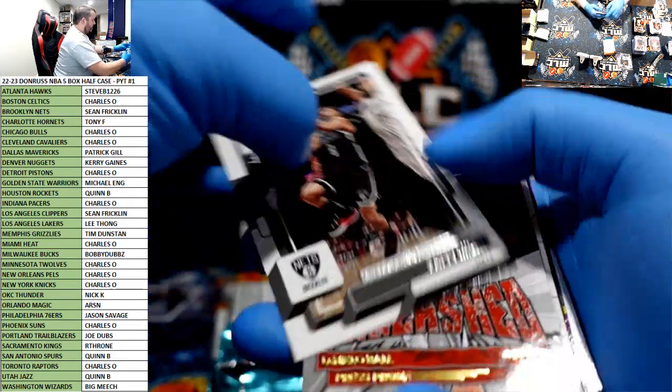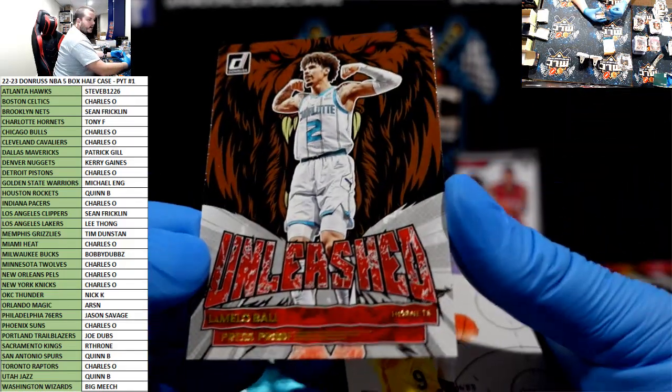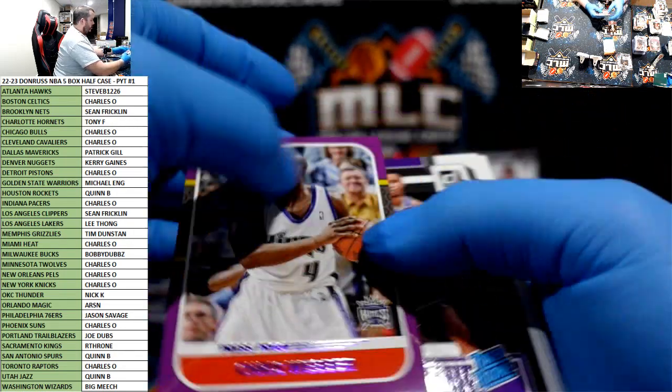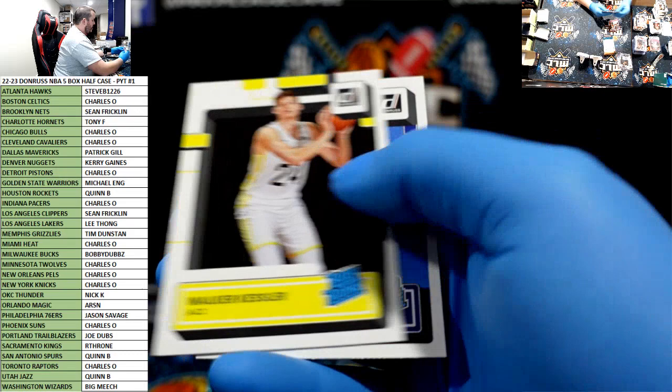Patty Mills press proof. LaMelo press proof Unleashed. LeBron, Dame. Purple press proof Chris Webber. Keegan Murray. Walker Kessler.